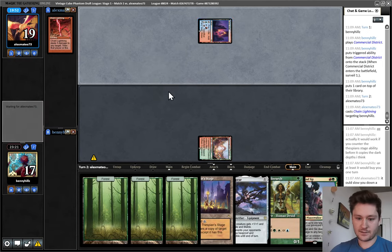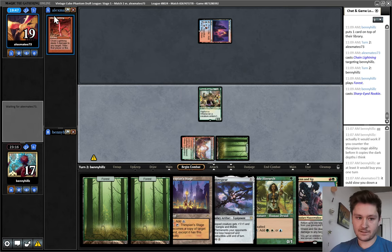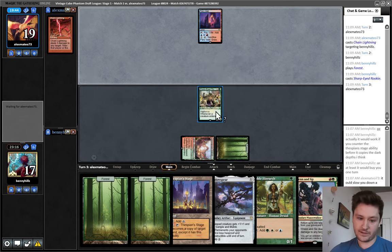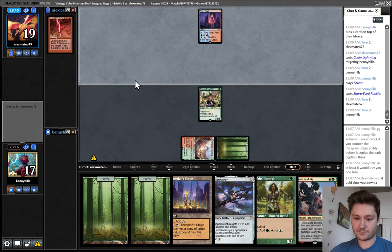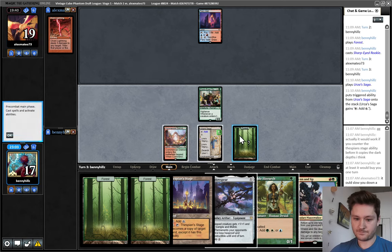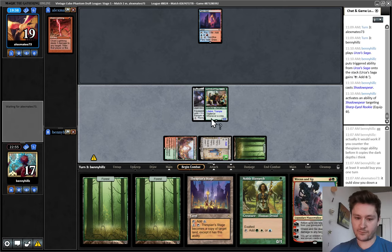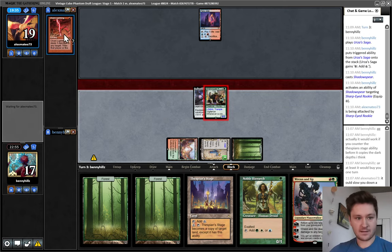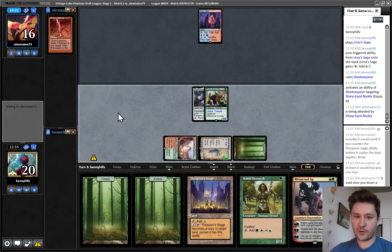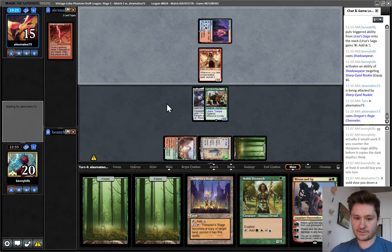I'm going to play the Sharp-Eyed Rookie. Good chance they can kill it, but at least they used the Chain Lightning. If they don't — we can hit them for three and play Ren and Six and actually have a fairly quick clock. Urza's Saga. That is better than playing these two spells. I'm just going to equip, I think. If they kill it, a little annoying but not that bad. If this gets through and we start dealing damage, we're in a phenomenal position. They got kind of punished for playing the Chain Lightning on turn two — it's pretty rare you want to just burn your opponent's face unless you're discarding to hand size.